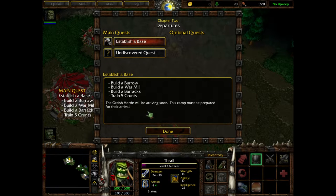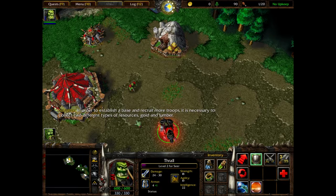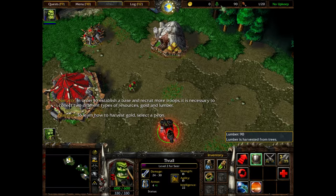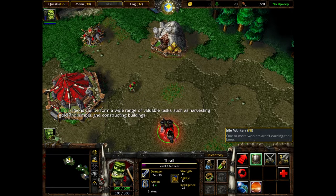The Orcish Horde will be arriving soon — this camp must be prepared for their arrival. The blinking button at the top of the screen indicates that your quest journal has been updated. To find out more about your objectives, click on the quest button. In order to establish a base and recruit more troops, it is necessary to collect two different types of resources: gold and lumber. To learn how to harvest gold, select a peon.